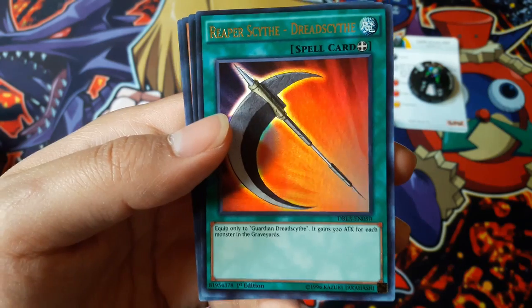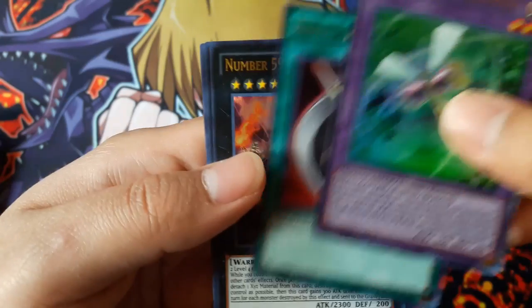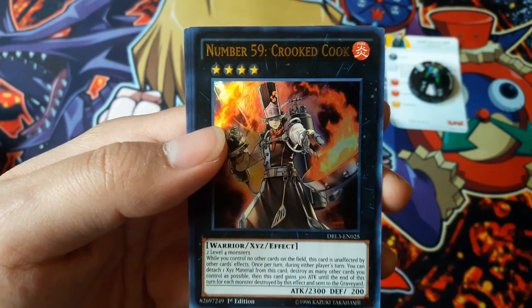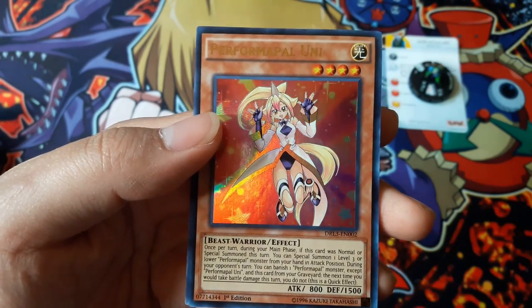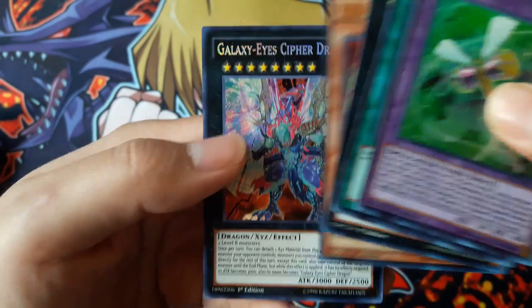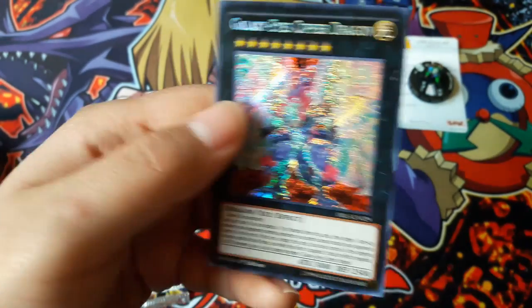Rapier Scythe Death Sight — Reaper Scythe Death Sight — Number 59 Crook Cook, Performapal Uni — that's pretty cool — and Galaxy-Eyes Cipher Dragon for a secret rare. Not bad.